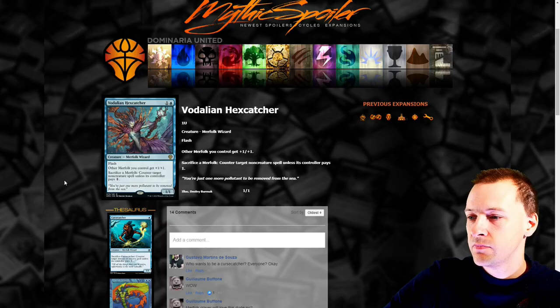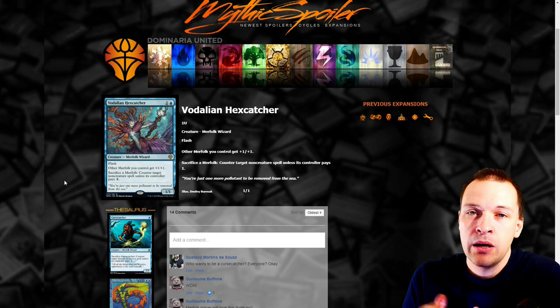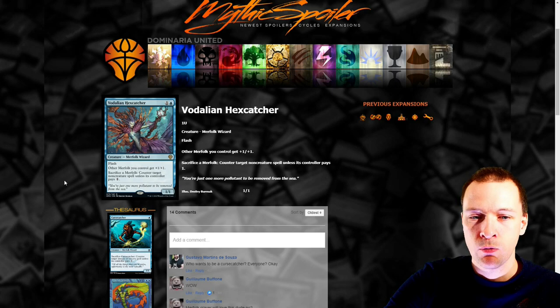This one is actually good — Vodalian Hexcatcher. Other merfolk you control get plus one plus one. Sacrifice a merfolk: counter target non-creature spell unless an opponent pays one. If this were legendary it could have been a commander. It's very good for merfolk tribal. Imagine a deck just producing a mass amount of merfolk in mono blue with a lot of card draw, sitting there and controlling the entire board state by sacrificing tokens to counter spells. I don't see a merfolk tribal deck in CDH, but the effect is actually good.